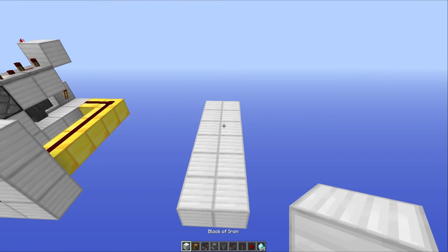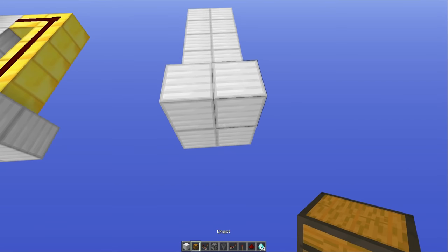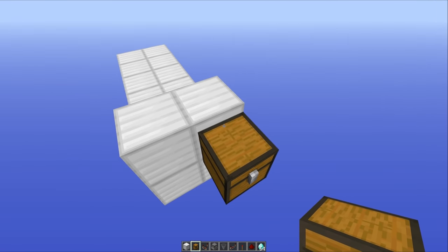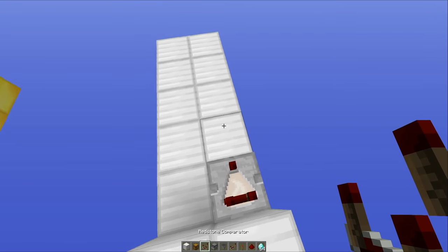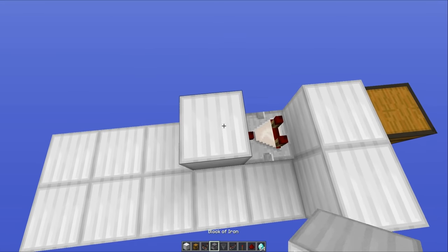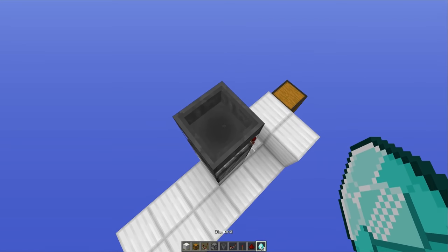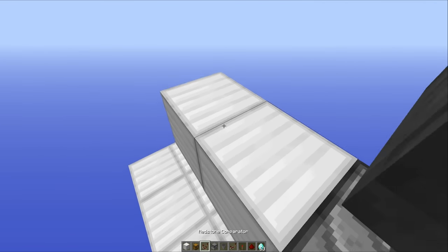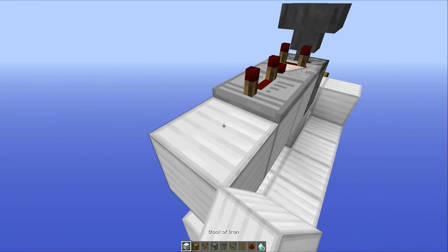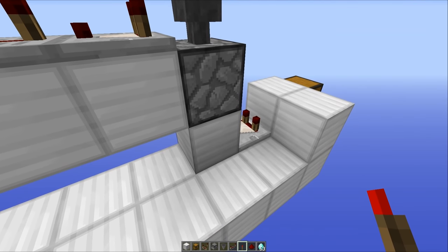You want to get things started with a two by six area. The first thing you're going to do is chuck two blocks down like this and then your chest out the front. Your chest is going to be the input, and that is going to be taken through this block and out using a comparator. That's going to be running into a block like this with a dropper facing upwards and a hopper on top. Then chuck any old item into that hopper, and out of that hopper you want to place two blocks like this, a comparator there, and a repeater set to four ticks.